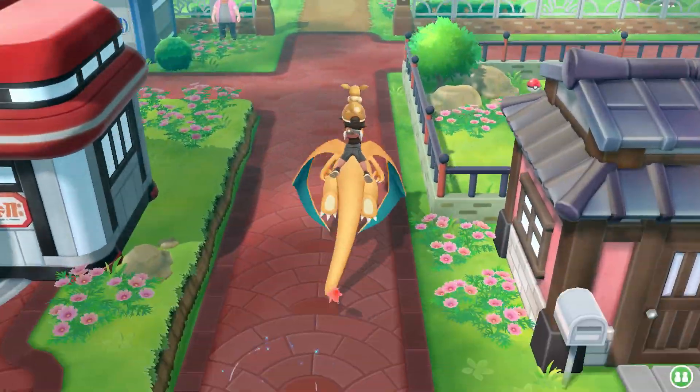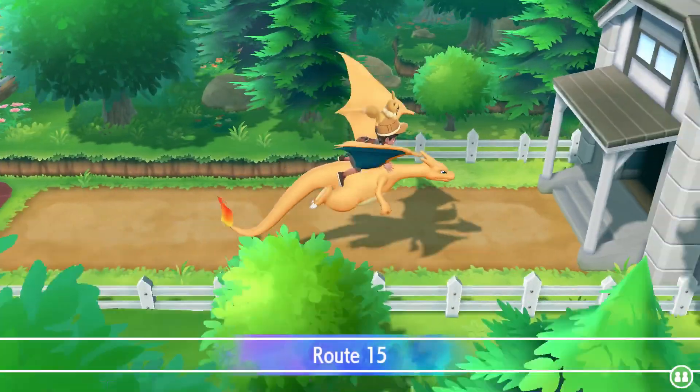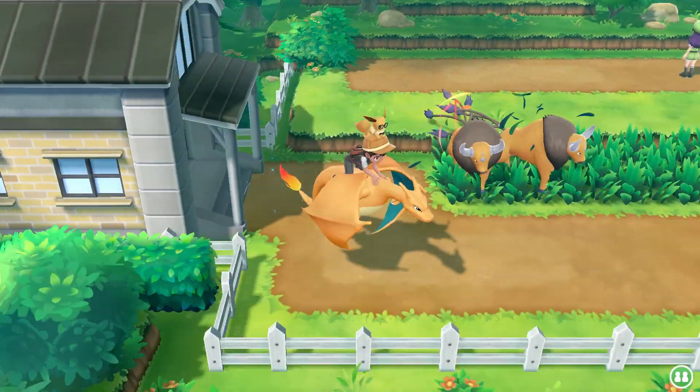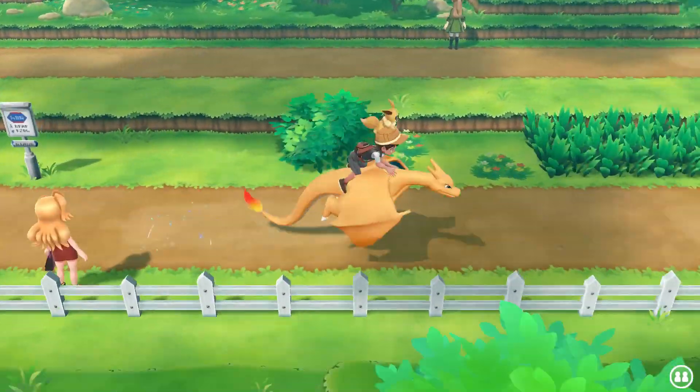Once you're at the Fuchsia City Pokemon Center, make your way towards the right and keep heading right until you get to Route 15. Once you're on Route 15, simply head all the way to the right until you reach Route 14.